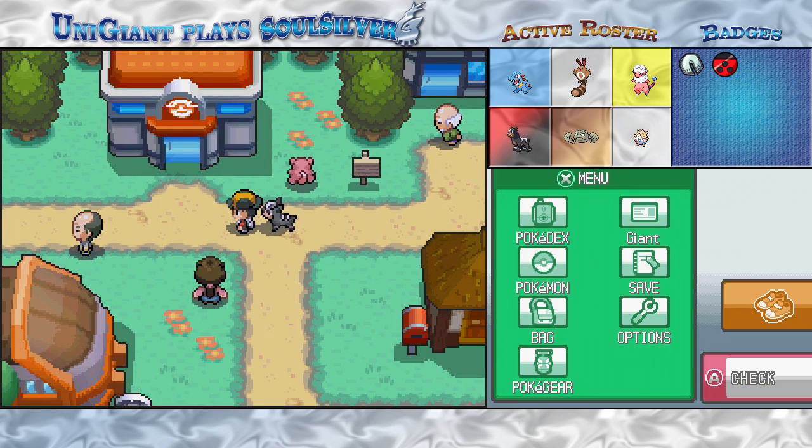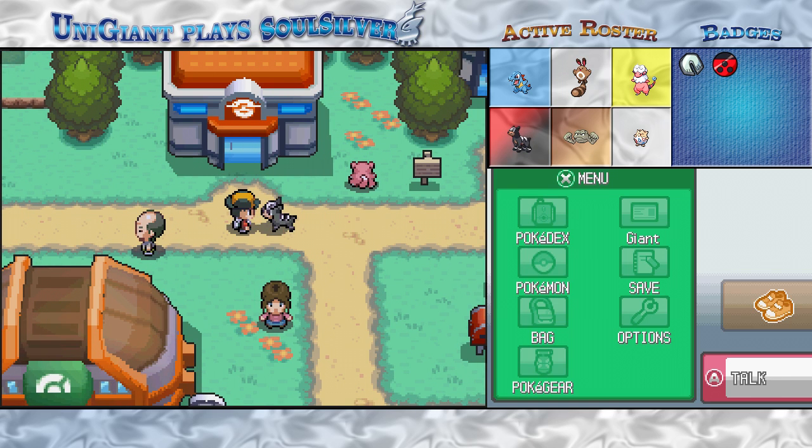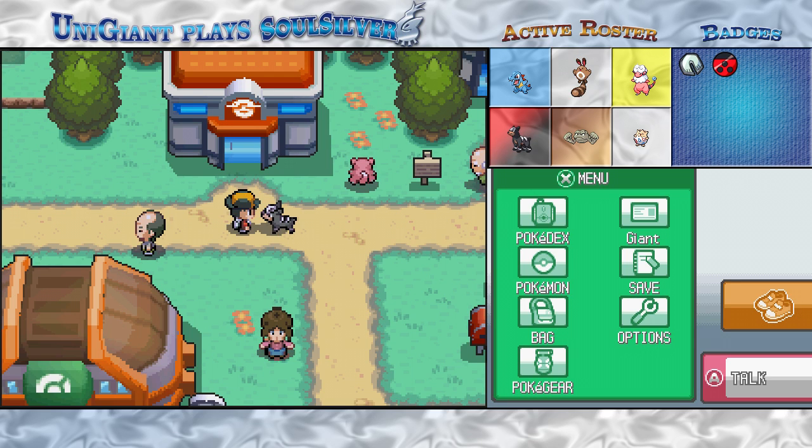But I think we've had enough of an adventure for one day. In the next episode, we'll head through the Ilex Forest and see what it has to offer. Until then, this is Universal Giant — and Lupus is about to fall over. I really think we should get him healed up. I'll see you guys out here next time.